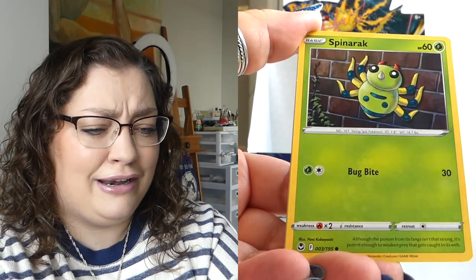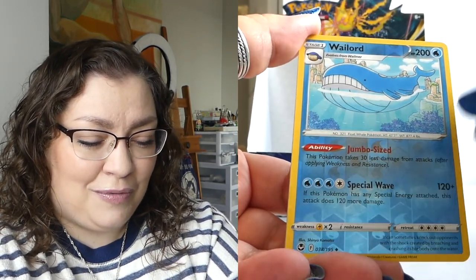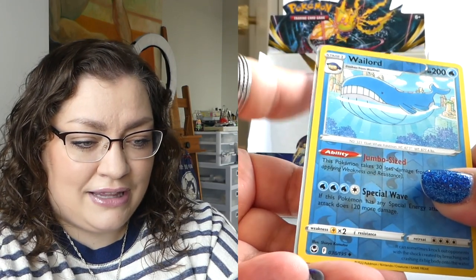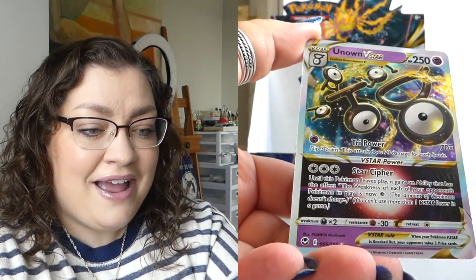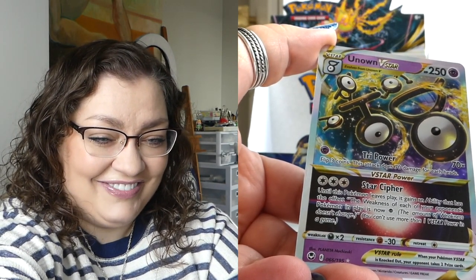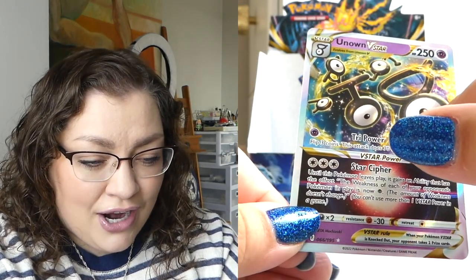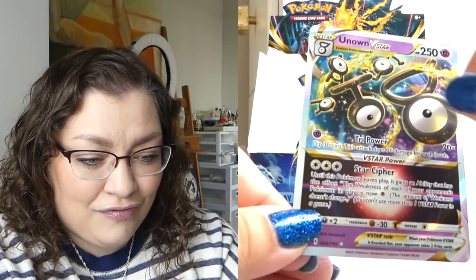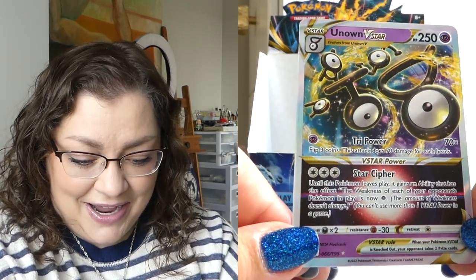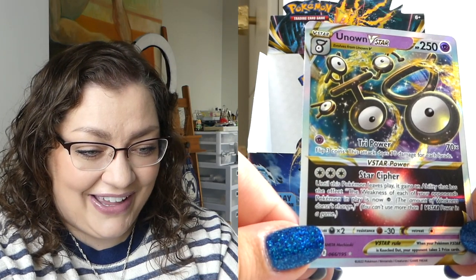So cute, that little Fennekin. Let's see what we can do. We've got a Wailord for reverse and a V-Star. Who do we got? Unknown! You have a V-Star! Awesome! Oh my god, and they spelled out V-STAR in Unknown letters — V, S, T, A, R — Unknown V-Stars! Stop, that's so cute, I love it! Very nice. I wonder if they're considering V-Stars' full arts as hits in the boxes. I kind of miss the days where it was the actual full arts.